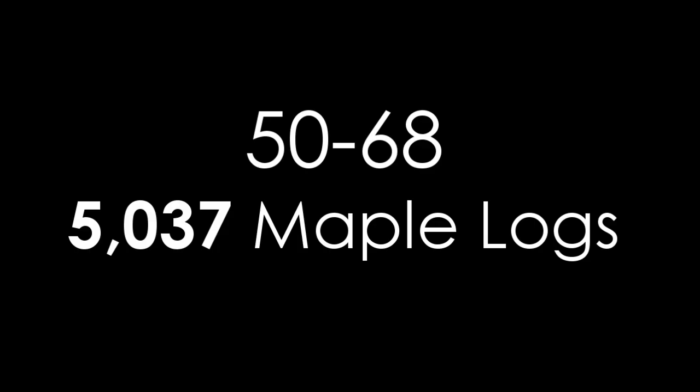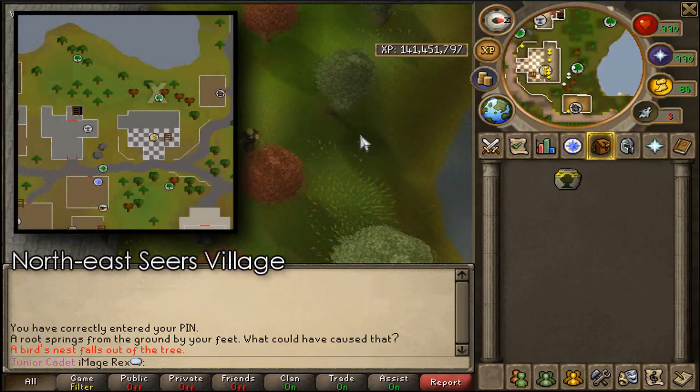From levels 50 to 68, cut 5,037 maple logs. If you are free to play, continue cutting willows all the way to 99 — that's about the best option you'll have.